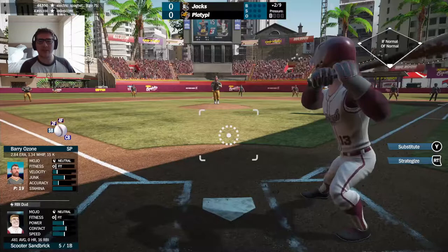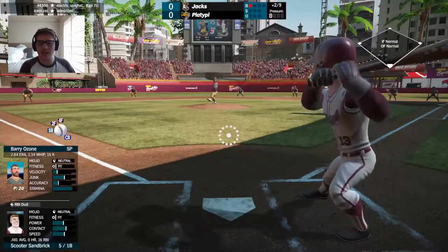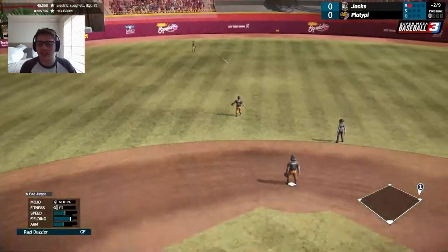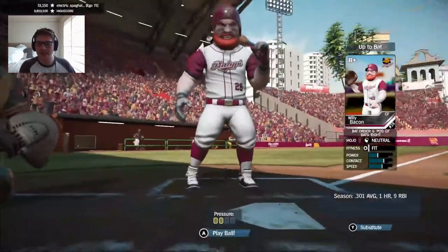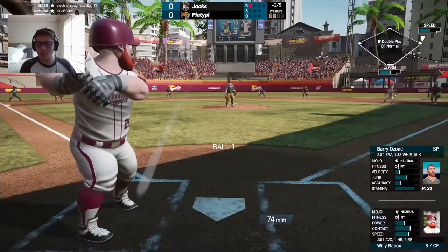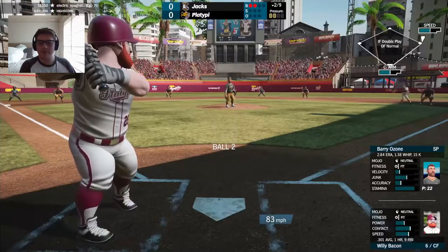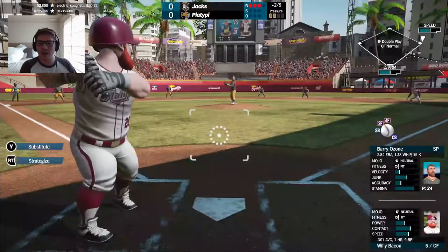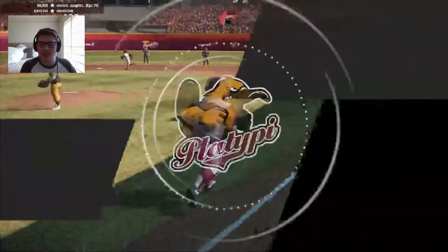Here comes Scooter Sandbrick to lead off the bottom half of the second inning. Those shadows might be a little tricky, especially as we get into the later parts of the game. But not tricky right now for Sandbrick as he'll line one up the middle for a base hit. Looked to be a little bit of a submit mixer there. Now Willie Bacon will step in — .301 average on the year, a homer and nine RBIs. The Platypie manager said, despite the fact that Sky and Linda are not starting, he loves using them off the bench — and now that's ball four.